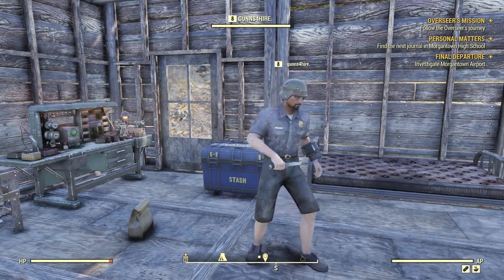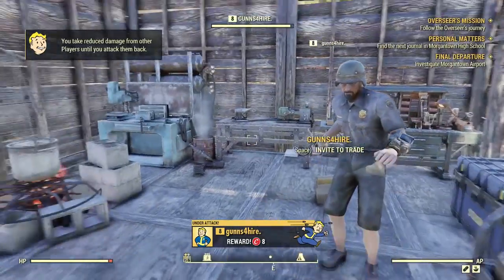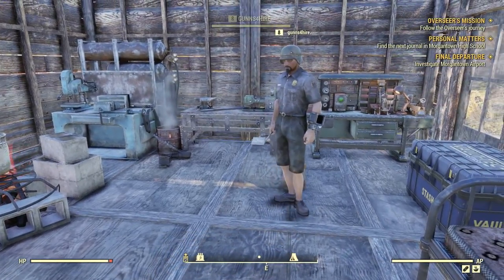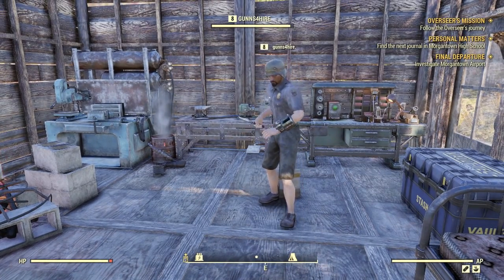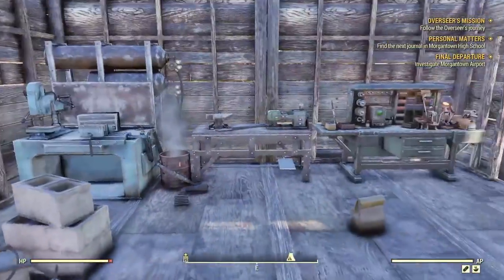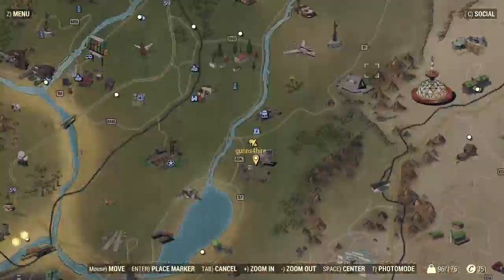Hey guys, we're back in Fallout 76. This is our new little camp we set up. You take reduced damage from other players until you attack them back. This is our camp — we got a bed, our stash, the tinkers, the armor, the weapons, a cook place and chemistry. Whenever we set it down, this is gonna be our little setup — it'll store just like this, which is good.